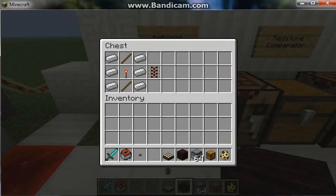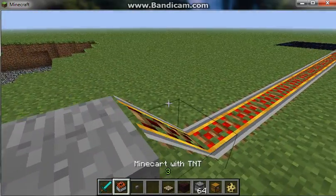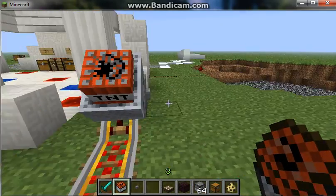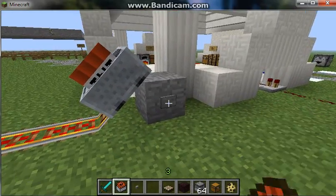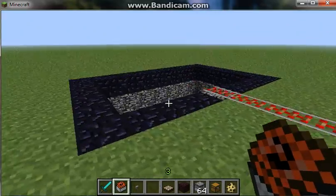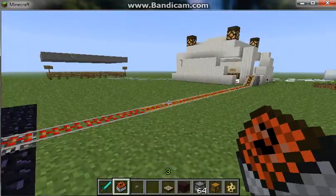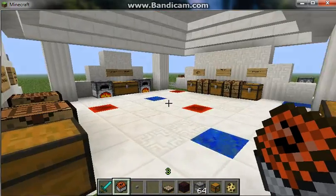The Activator Rail — here's how you craft it. I have an example over here. This is also a new item: TNT on a Minecart. When you power it and it hits the Activator Rail, it activates the TNT — which is pretty much in the name — and it blows up. It's a fun new addition to the game.